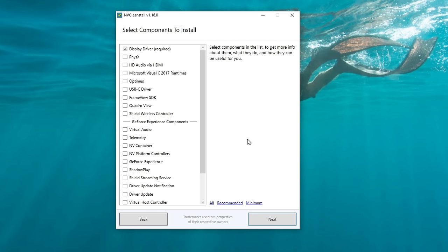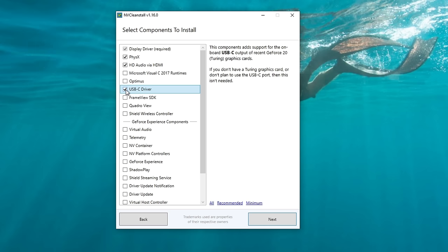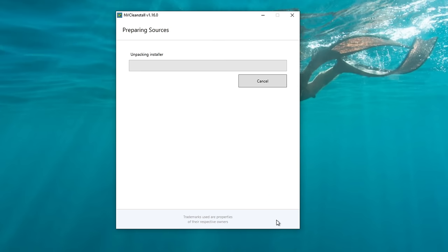This page allows you to choose which options to install for your NVIDIA driver. Notice at the very bottom there are GeForce Experience components — none of those are checked. I recommend hitting the Recommended button, which installs the very basic files needed to run your graphics card. If you have a USB-C port on your graphics card and want it to operate, tick the USB-C driver option. If you're on a laptop, you may also want to install the Optimus files. Then hit Next.